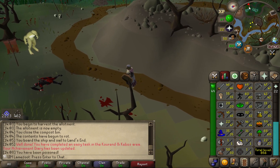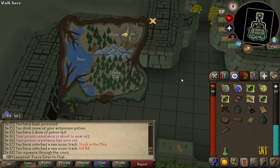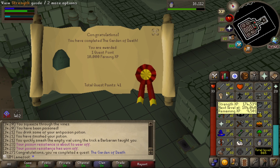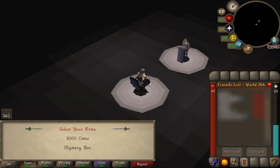Now that I'm level 22 farming I'm about to do the Garden of Death quest right now. This is some proper Da Vinci Code stuff! Garden of Death finished — 31 farming, let's go! I'll just dump my remaining cabbage seeds here on the Ocidius patch.